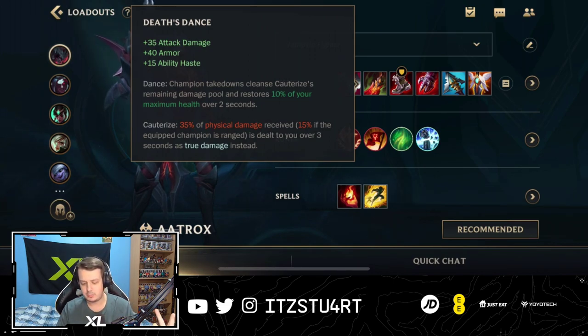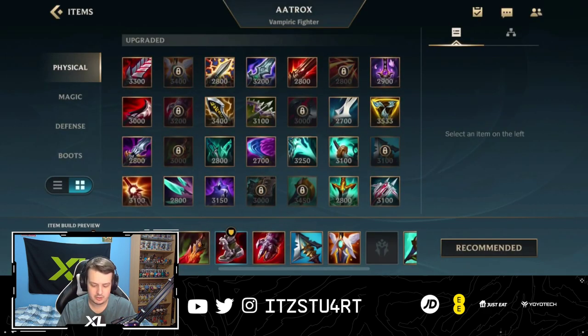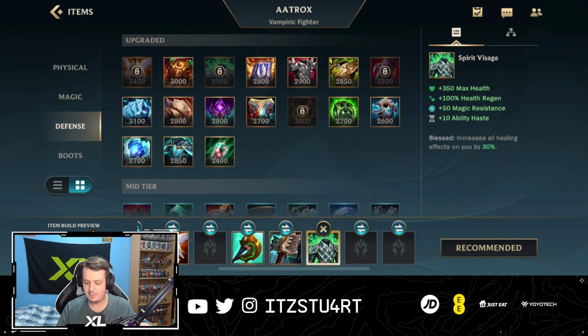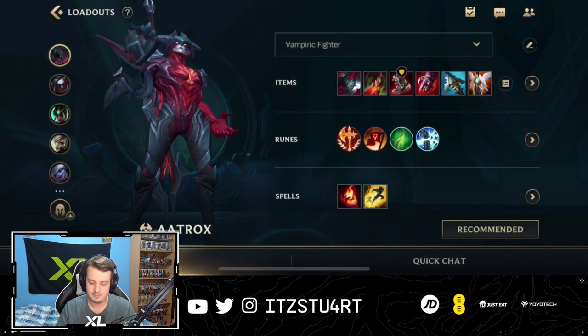Death's Dance is also great: attack damage, armor, ability haste — all great. The Cauterize passive means 35% of physical damage received is dealt to you over 3 seconds as true damage instead, and if you get a takedown you cleanse the remaining true damage and can heal that instead. Very strong if you're against AD champions in the baron lane. Against AP champions, you can go Maw of Malmortius. Spirit Visage is another great AP-tank option — it increases all healing effectiveness by 30%, which means your third ability passive when combined with your ultimate becomes 100% healing of your damage.